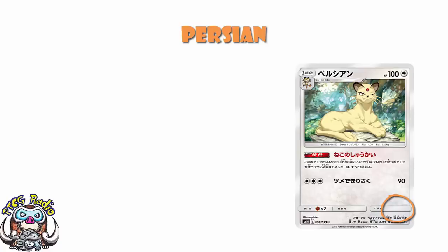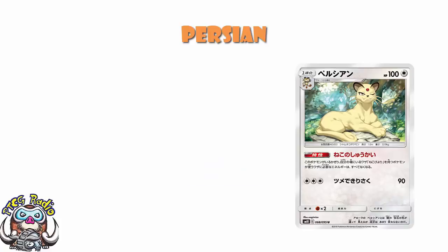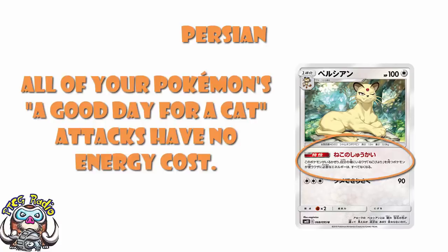It is the ability that we're kind of excited about here, to some degree. The ability reads: all of your Pokemon whose a good day for a cat attacks have no attack cost. It gives you a bunch of free attacks.